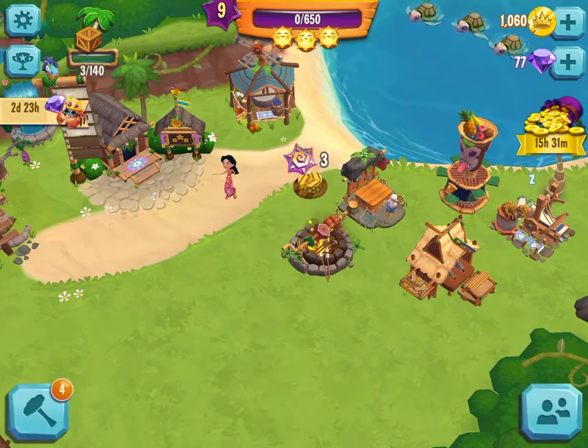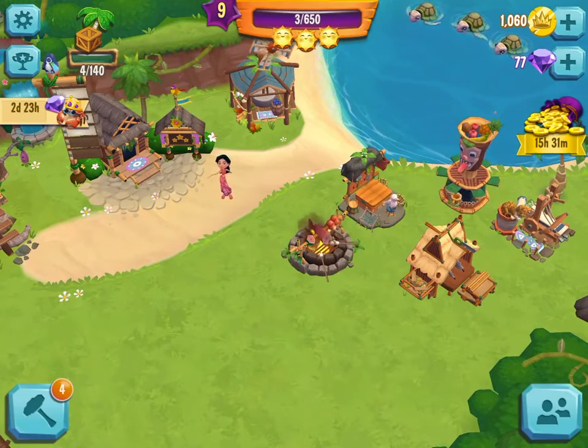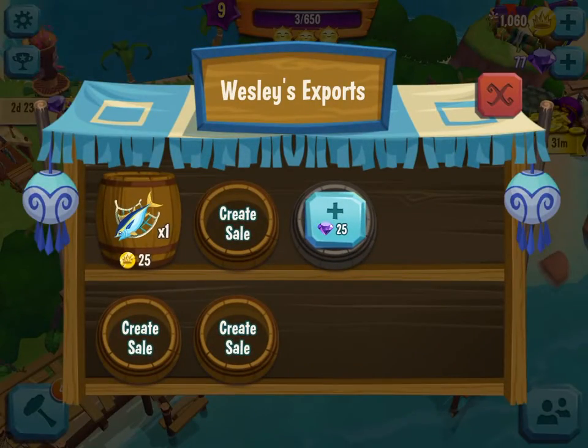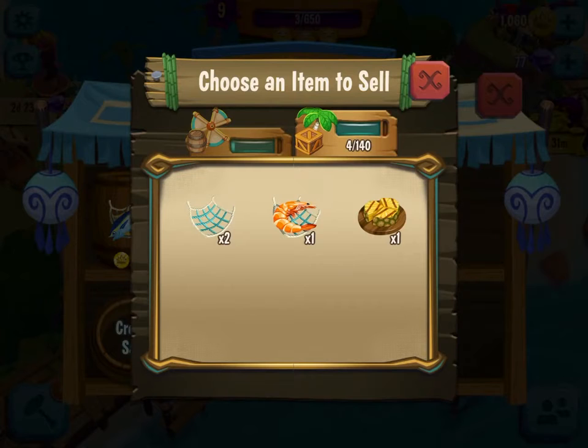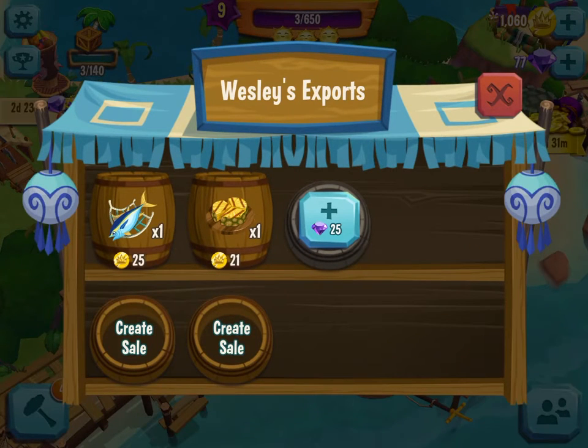That will sell for like 30. Do you want to go sell that? Go to the store. I'm going to add a sale, and then sell the shrimp after that. It only sells for $21, so you can sell that then. Add another one and do the shrimp.